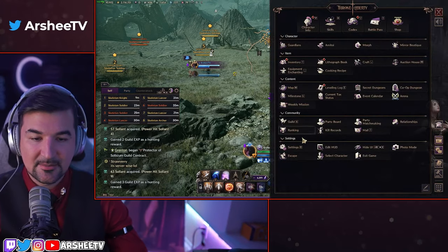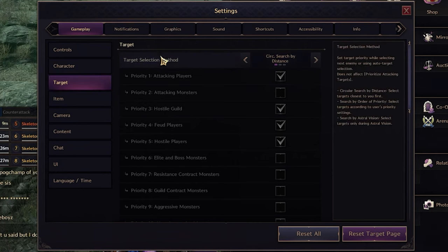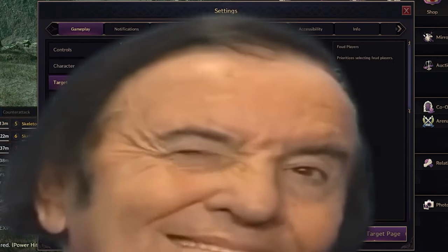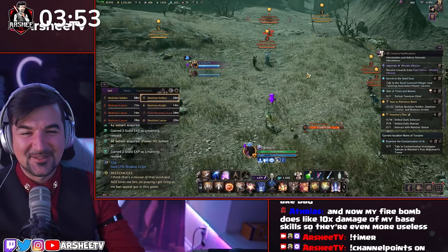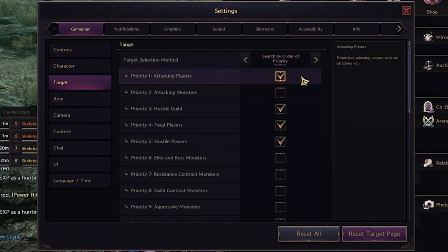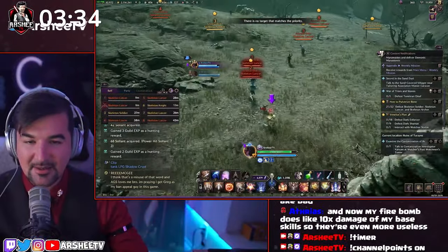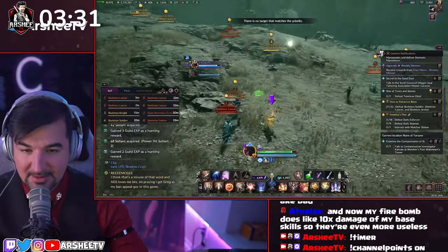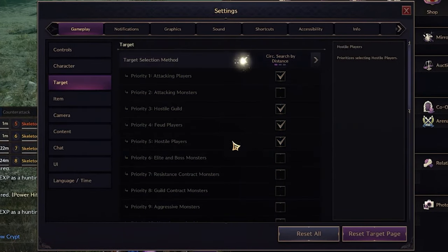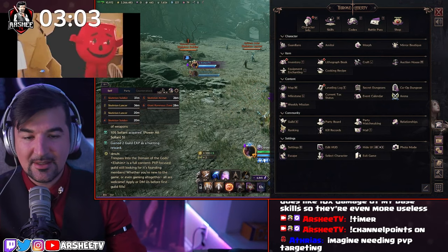I'm going to show you two settings right now for PvP and PvE. Under your settings, there's a target setup — you can change the target selection method. For general/PvE, it selects everything (M-squared). But if you switch it to PvP — priority targeting: attacking players, hostile, hostile players — you'll see you can't target a single monster anymore. Zero target priority, meaning you can only target players between monsters. That's when it's PvP time.